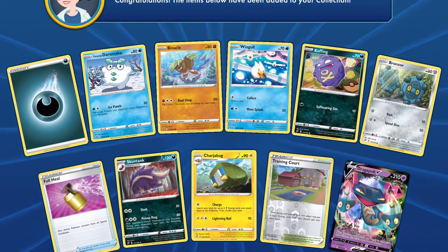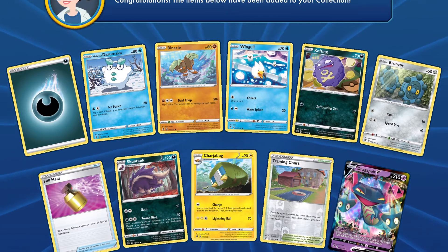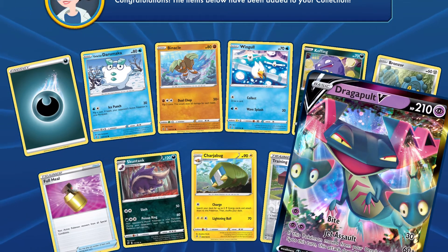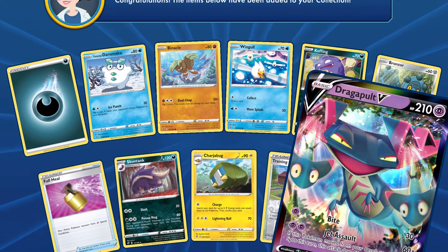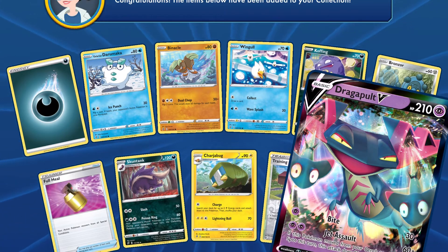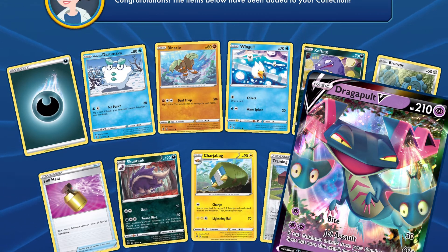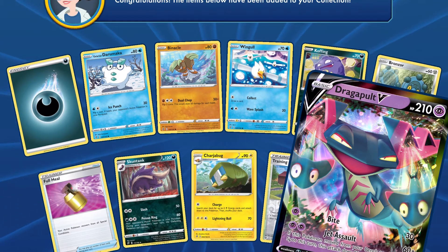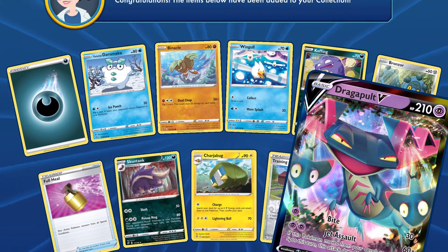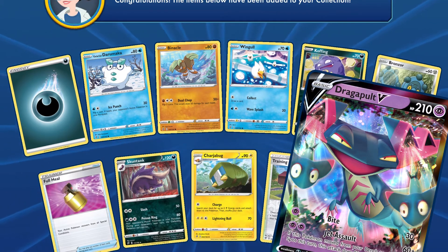At this point I'm actually considering Dragapult V so that I can potentially have something with more HP, but I cannot risk putting in the psychic energy into the deck. As much as I need things with bigger HP, I just still can't use it.